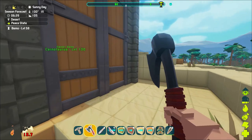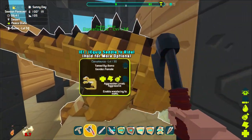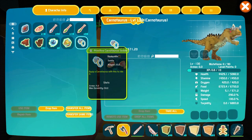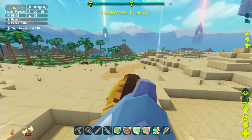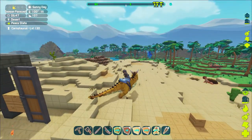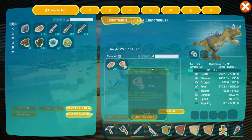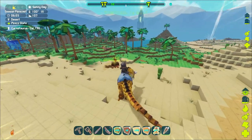Let's take her for a spin — we are still bleeding out. All right, let's get her out and take a look at her stats. She tamed out at level 130: health is 5082, stamina is 1450, weight is 571, damage is 290%, speed is 100. Let's see what kind of damage this thing does.